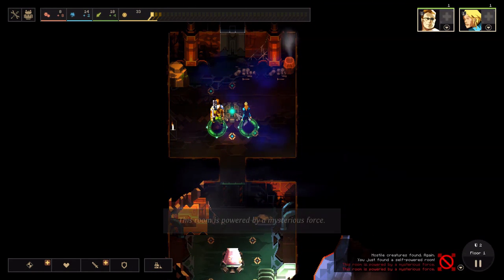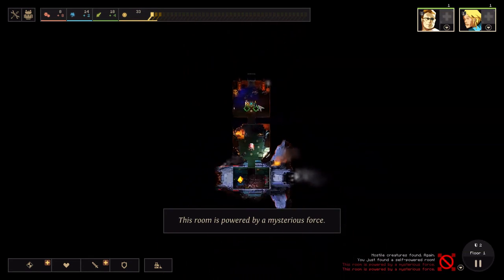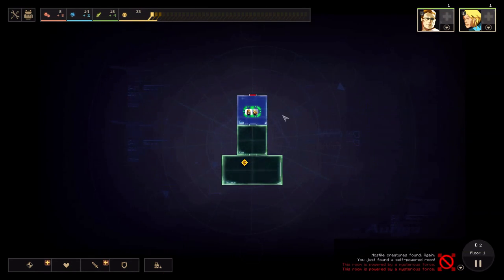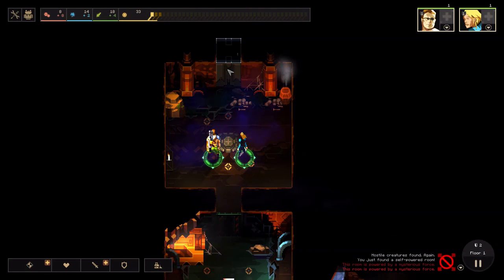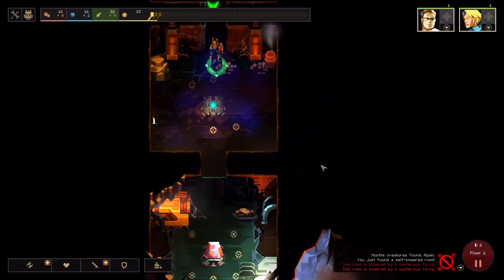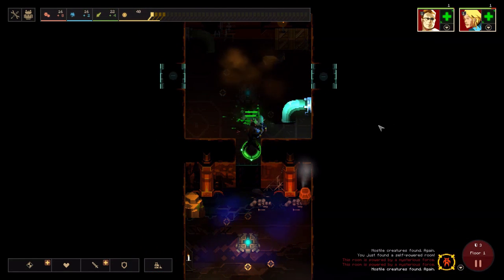Some rooms are powered up without you having to use dust for them. For example, this room is already powered up — I don't have to use dust for it. There are quite a few things to talk about, but we need to explore a little bit more to actually get to that point.